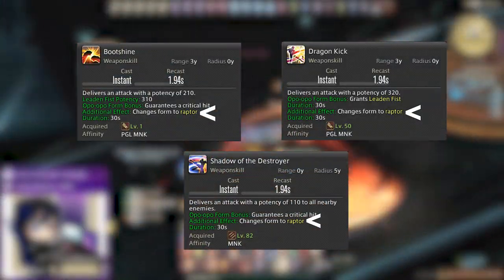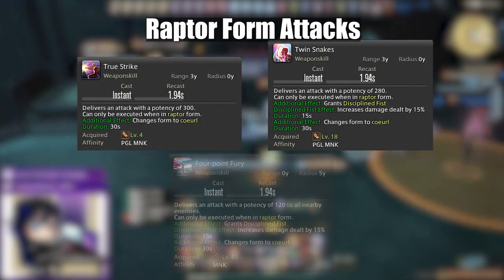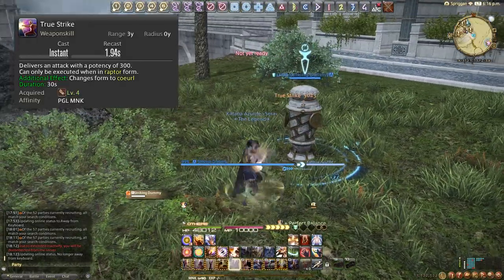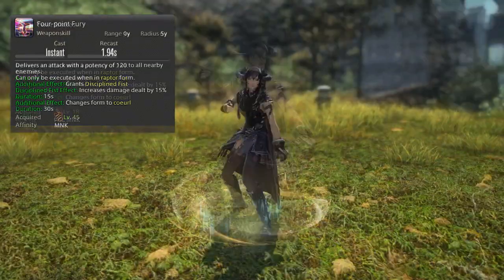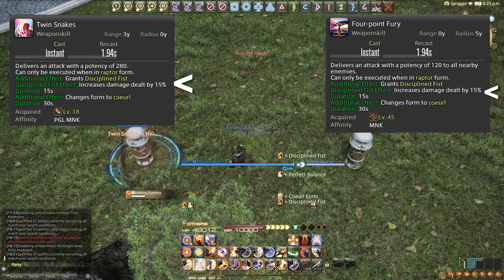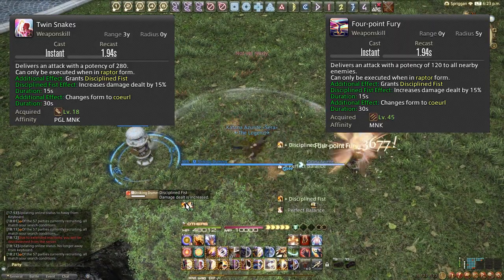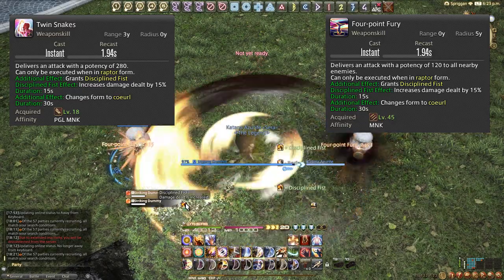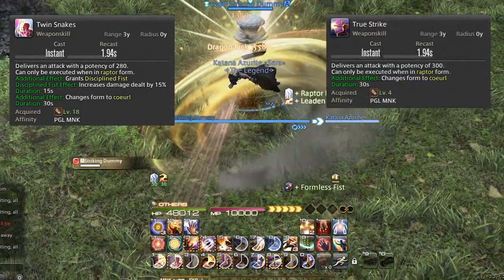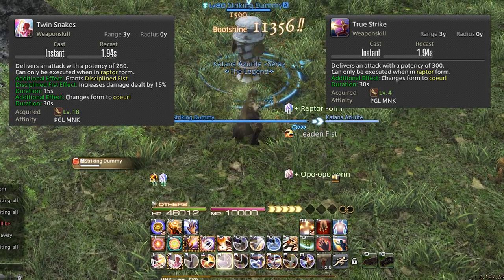All of these attacks will grant us access to Raptor form. Raptor form consists of True Strike, Twin Snakes and Four Point Fury. True Strike is just raw damage and we want to use this when we do not have our buff from Twin Snakes or Four Point Fury. That buff is Disciplined Fist — it increases the damage we deal by 15% for 15 seconds, so it's imperative we keep this up at all times. When single targeting, we'll be alternating True Strike and Twin Snakes.